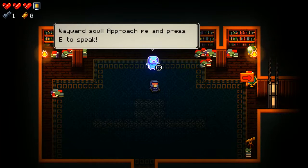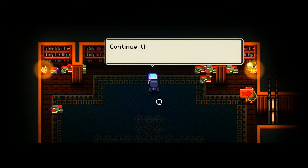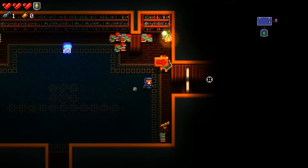I hope the sound is okay. So we're supposed to approach and press E — for it is him, Sir Manuel. "Hear my words and I shall show you how to survive this accursed labyrinth. Continue through the door to begin your tutelage." And before we do that, I need to start a timer because I want to have a general idea how long we're going. Okay, let's start.